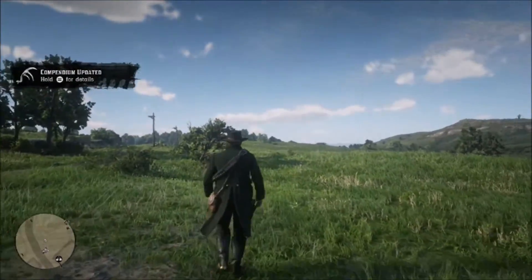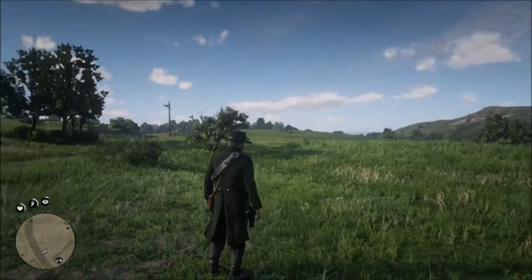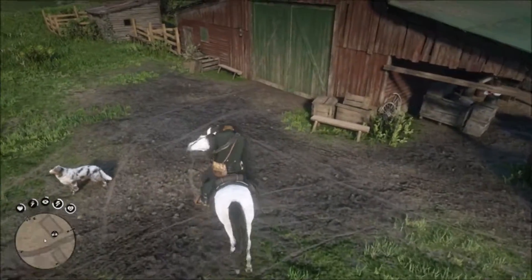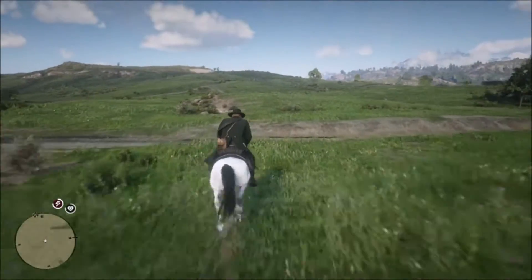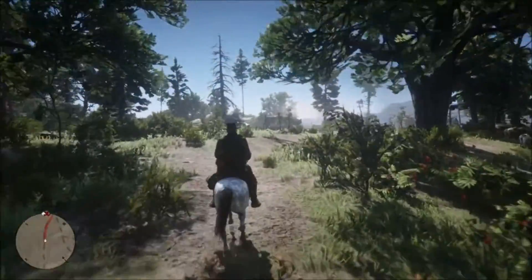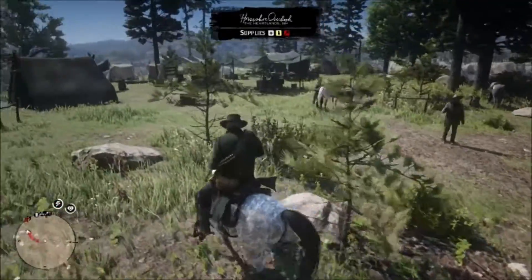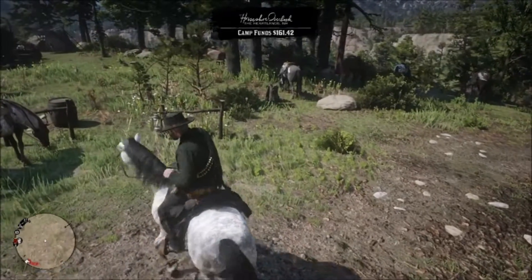Each of these legendary animals that you hunt — once you sell the skin — you're able to come here and craft a trinket for that particular animal. Each animal trinket gives your character a different perk which will make things easier throughout the game. Now that we have the buck trinket, we can get better skins which makes it easier to get better crafting upgrades for our camp areas, and those upgrades will make it easier for everyone to live a little more comfortably throughout the game.